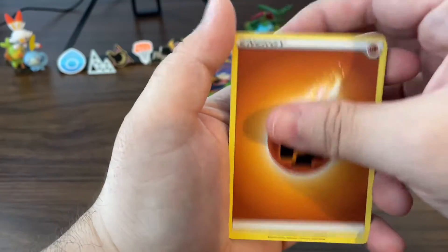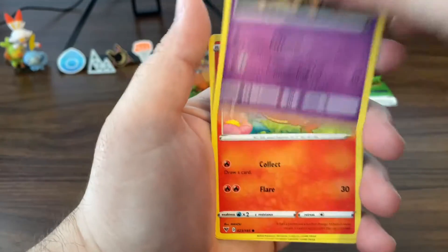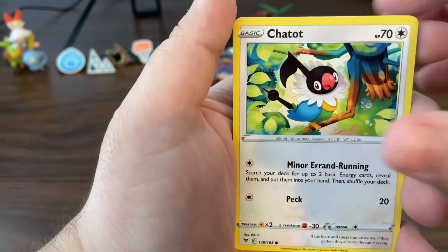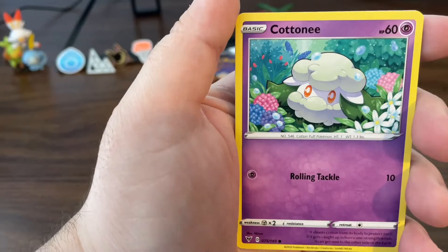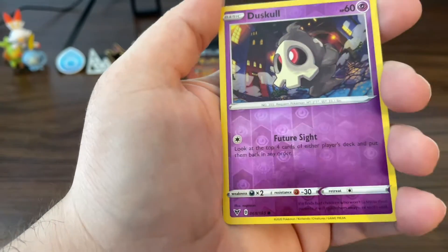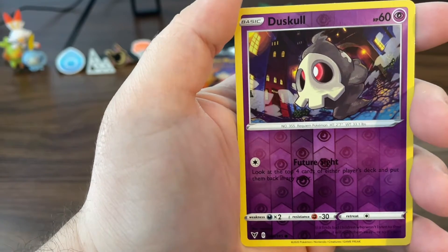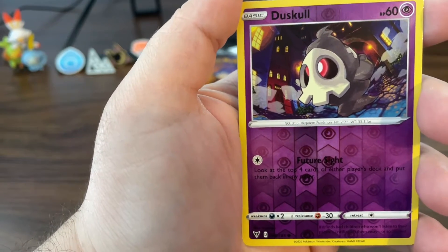Fighting Energy, Extra Drill B, Girafarig, Charmander, Chatot, Joltik, Cottony, Mudbrae, Duskull. And the final pack of our Vivid Voltage opening — can I get a drum roll? Drum roll please.